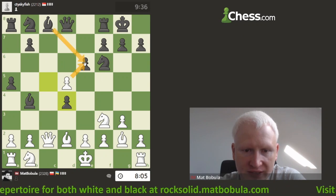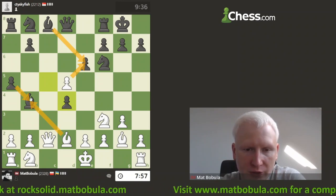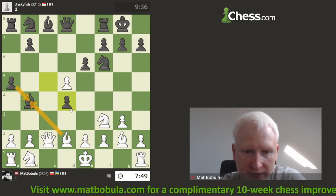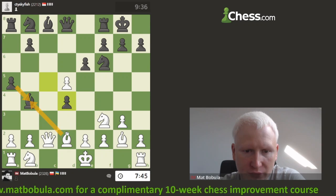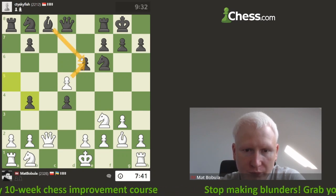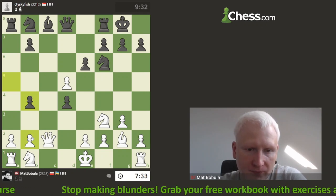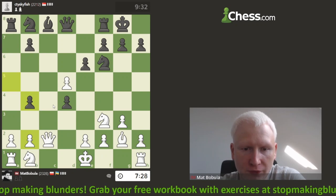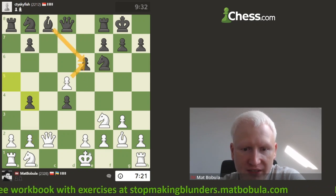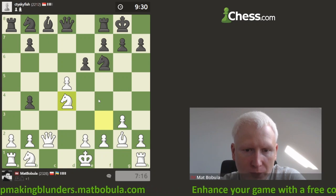If I take at e6, bishop takes e6, later I take it, pawn takes — I think this is slightly better for me because opponent has a lot of pawn weaknesses. But let's also calculate the other option. After capturing, pawn captures, maybe just taking at e6 — I start with this move so opponent doesn't capture at d2 with check. But if I capture here, bishop takes, and if I castle, a2 is under attack — I didn't see that. It's very important to look ahead; after one move I can see much more.